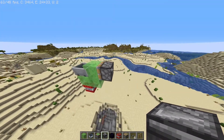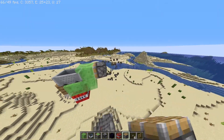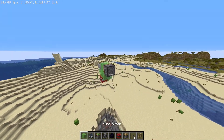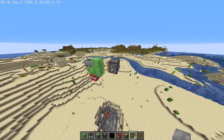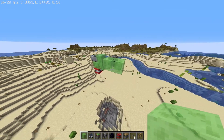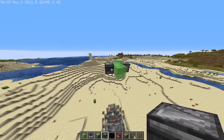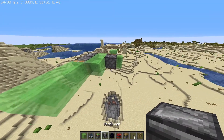Now I will show you how to hook it up to a flying machine. We want a normal piston here, and then we need to push that across and make a simple flying machine here, just like this.